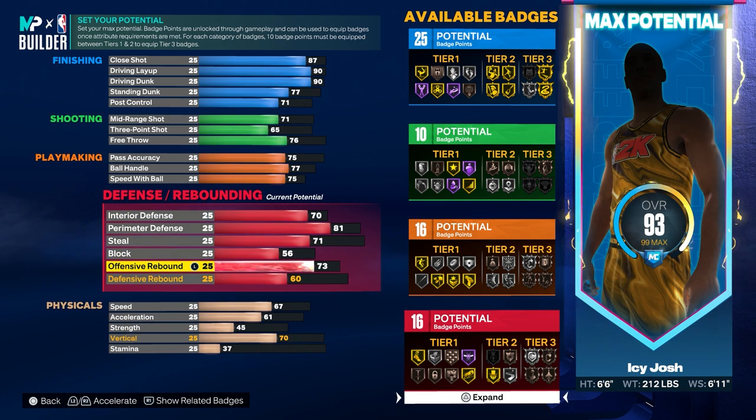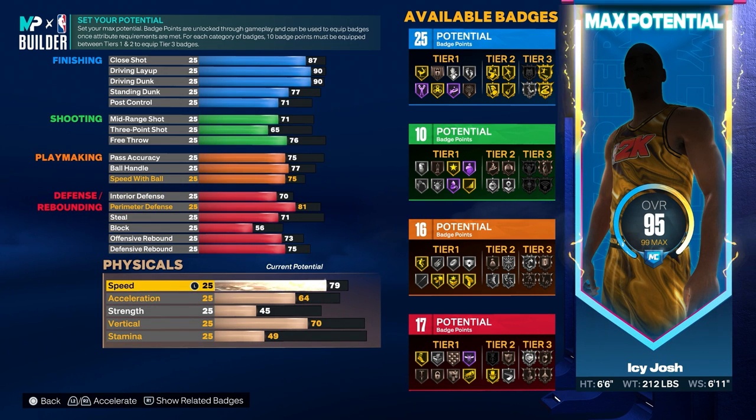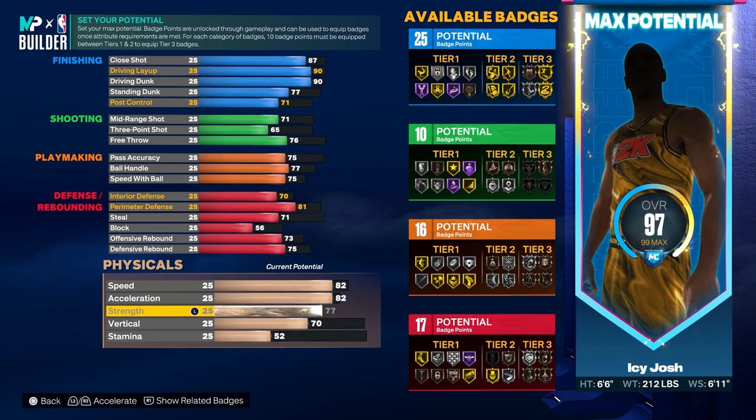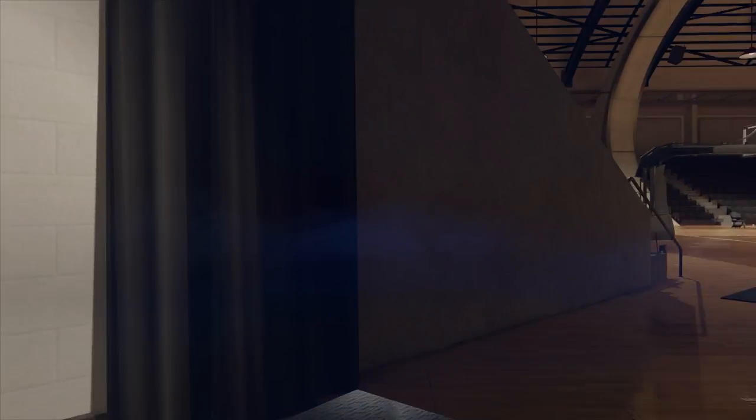For the rebounding, you want to put the offensive rebound to 73 and the defensive rebound to 75. Now for the physicals, you want to make sure you have 82 speed and acceleration on this build. For the strength, you want to go ahead and max that at 77. Then for the vertical, you want to put that to 90, and the stamina you want to make sure that's 92.